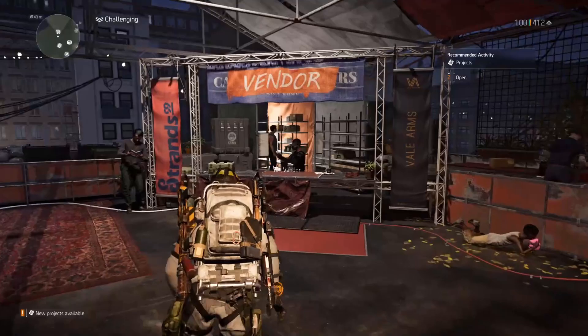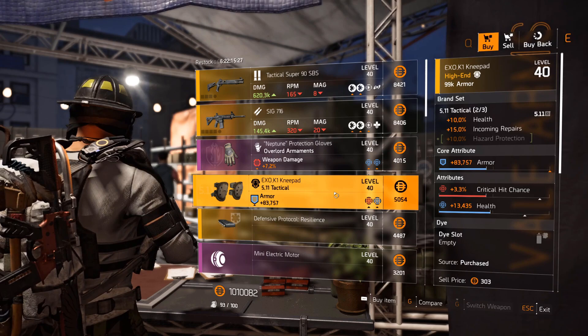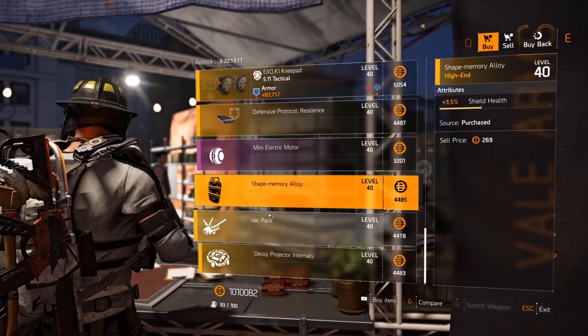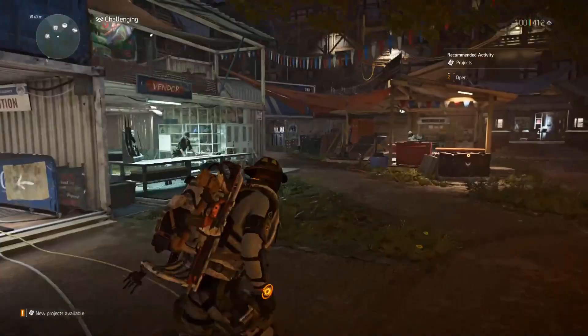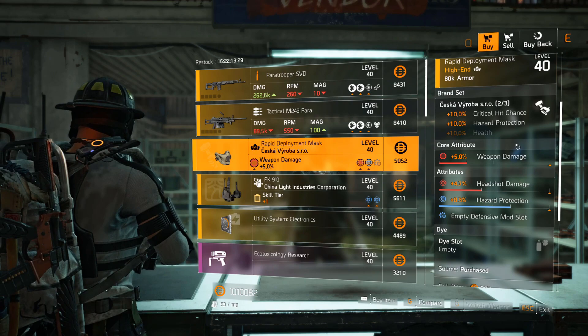Theater Settlement vendor: tactical Super 90 SBS with Preservation, SIG 716 with low rolls and Reformation, Overlord gloves with very low rolls, 511 knee pads not great — defensive mod armor on kill 12.6k. Seeker mine 2.7% damage mod, shield 3.5% shield health, firefly 4.1% damage, decoy 4.5% duration.